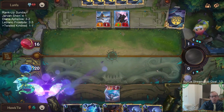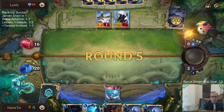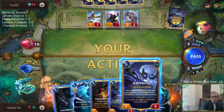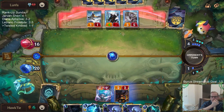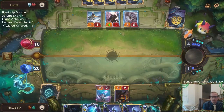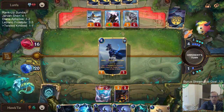Now we have six Go Hards in our deck — six out of 35. Of course that's what we're looking for, one of those six out of 35.